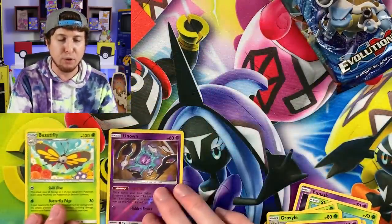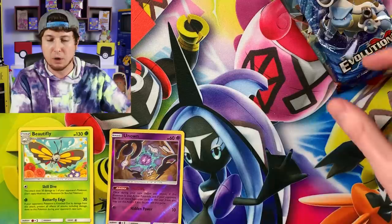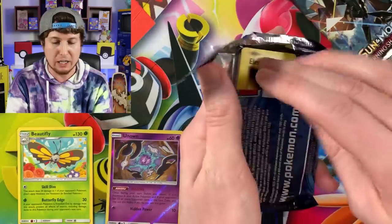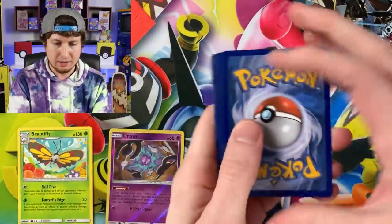Beautifly is our very first rare from Lost Thunder. There's the code card as well - I never keep any of the code cards, I always show them to all of you. Evolutions - I know we hardly ever see Evolutions inside of a Pokemon card product, but luckily enough this time around we get some Evolutions. And yes, that is a joke.